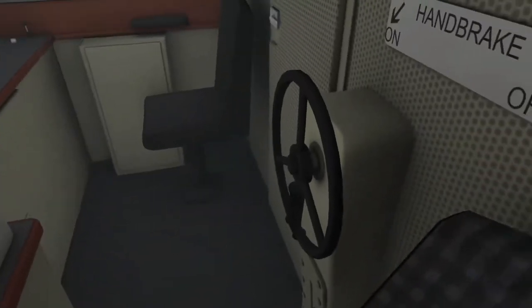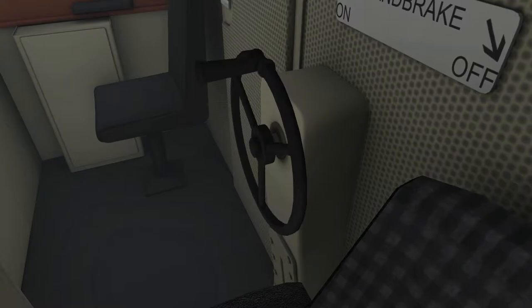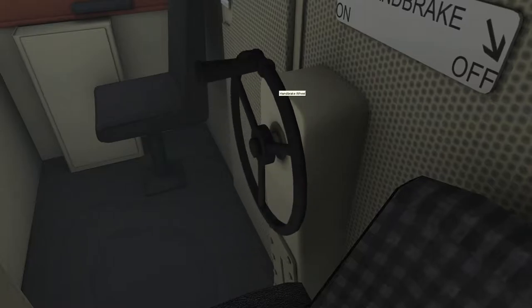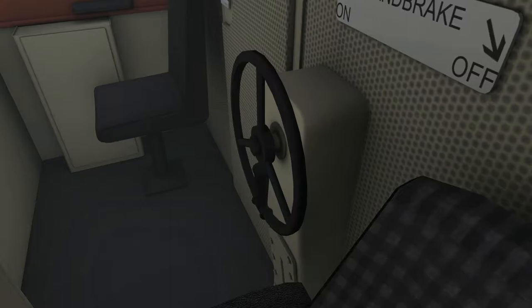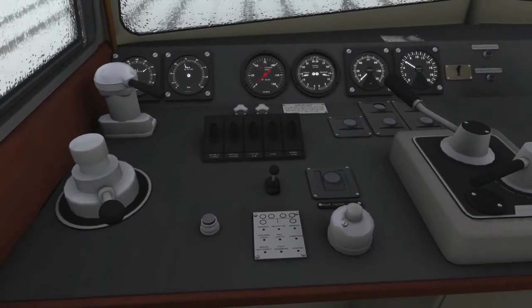The last thing I need to show you is the handbrake. You actually have to drag it — you can't just tap it. There's the handbrake on, so now I'm not going to be able to move. Notice I have to actually drag it all the way and push the thing up, otherwise it will not activate. Once it starts to go up, it'll stay off and now I can move. So that's all the controls for this train — nothing else for me to show you. Let's get moving.